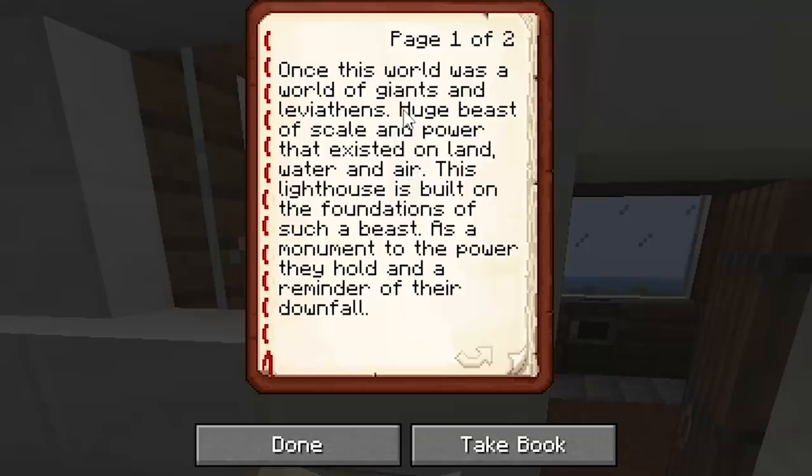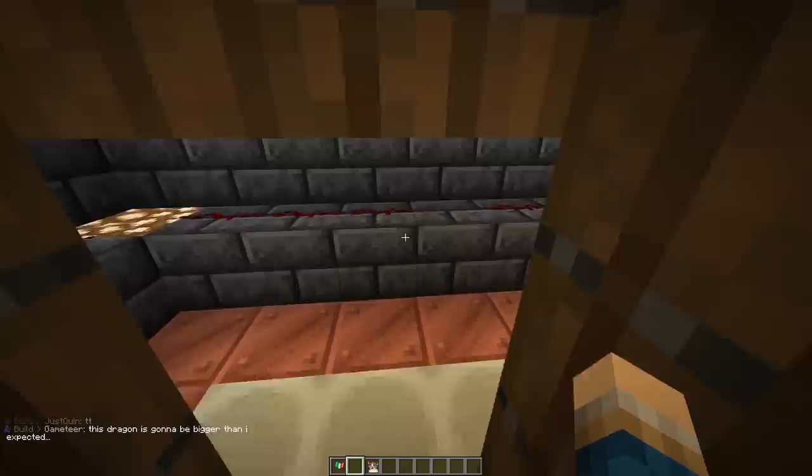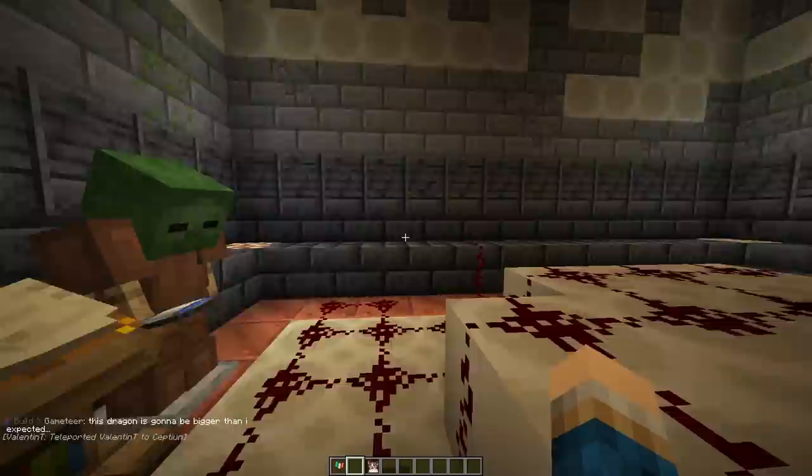Once this world was a world of giants and leviathans — huge beasts of scale and power that existed on land, water, and air. This lighthouse was built on the foundations of such a beast, a monument to the power they hold and a reminder of their downfall. You gotta check out the theater. There's blood... I think I've just discovered a cult.